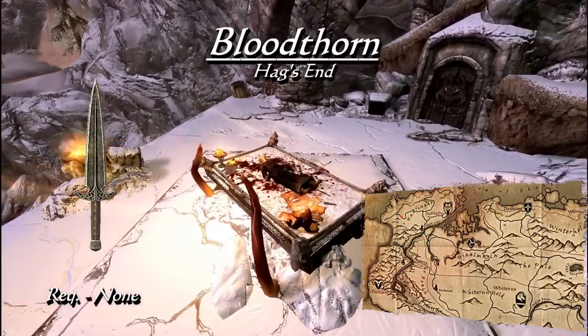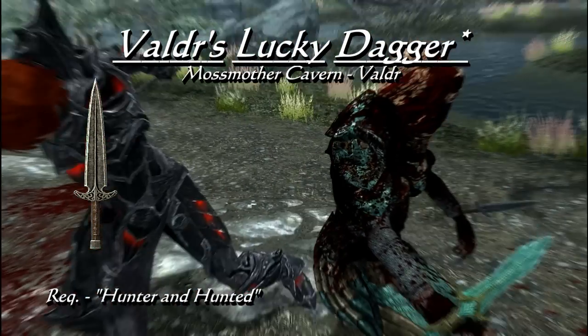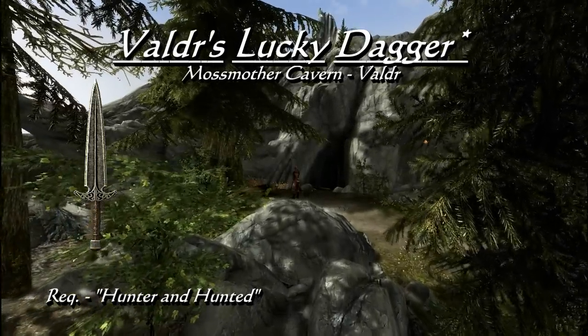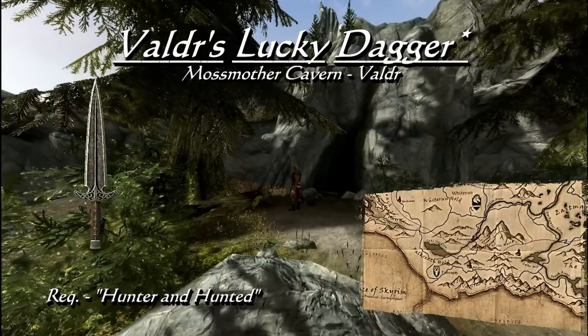the dagger is found on top of a sacrificial table. Now for Valdr's lucky dagger, which I spoke of earlier — it takes on the base appearance and damage of a steel dagger. The special effect Valdr's dagger has is a 25% chance of a critical hit on any strike. And because this is not considered an enchantment, Elemental Fury can also be used with this dagger. Assassins take note of this one.